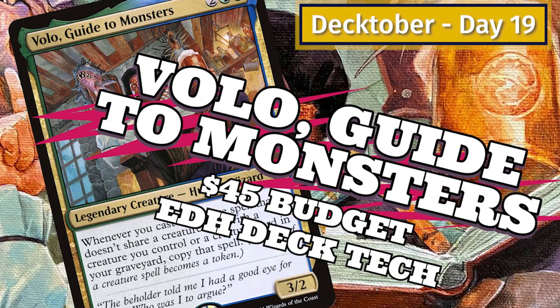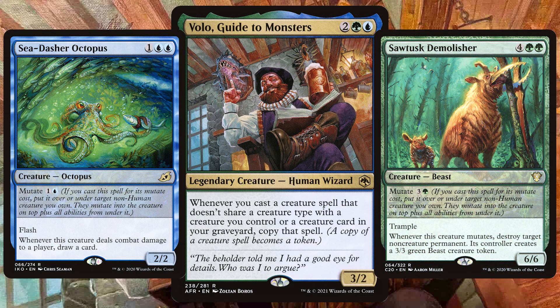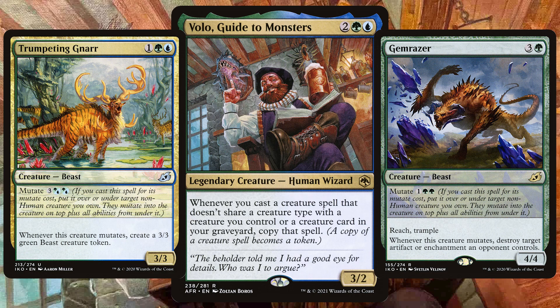A commander we covered a few years back during Decktober, similar to Ivy we went down that partial mutate lane — a near 40 creature deck with a variety of creature types to trigger Volo as much as possible. This creature variety can range from ramp to creature boosters, removal, and even huge creatures that we can have second copies of and smash down on our opponents.